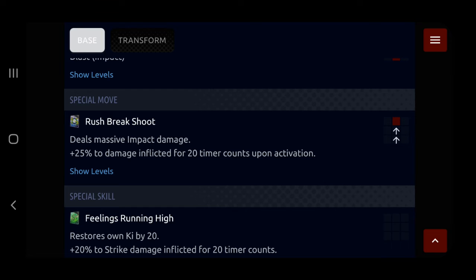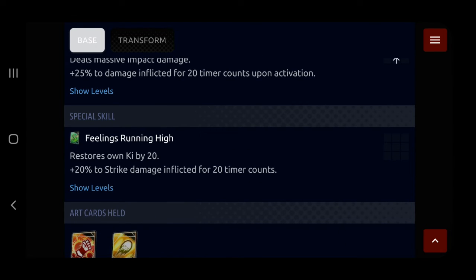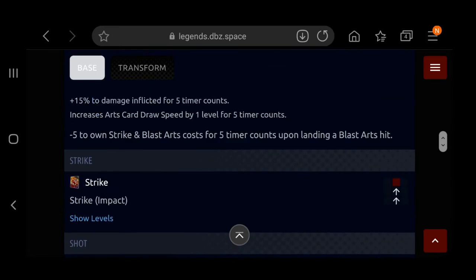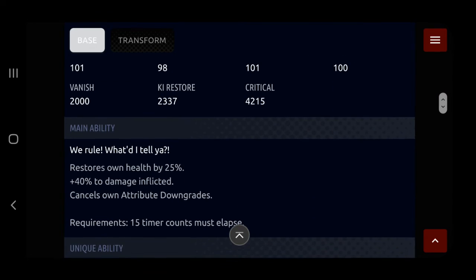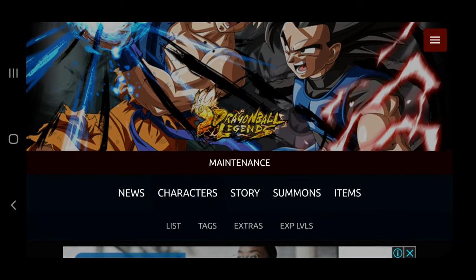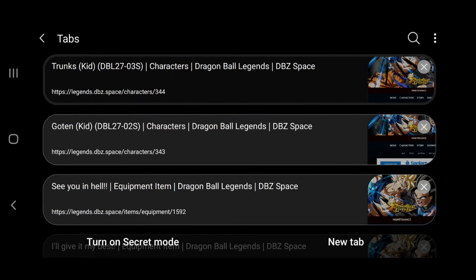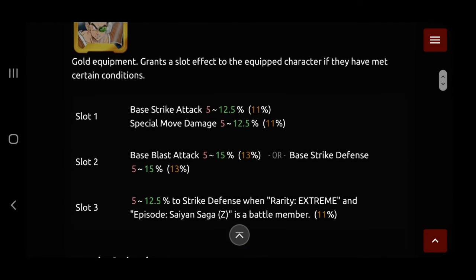Rush Break Shoot deals massive impact damage and 25% damage inflicted for 20 counts upon activation — that's a really good blue card. Feelings Running High restores zone ki by 20 and gives 20% strike damage inflicted for 20 counts. These guys are actually really stupidly good. Their damage is dumb, their support is dumb — especially Goten in my opinion. I'm more hyped for Goten even though I've got Zenkai Kid Goku, who is just ridiculous. But these guys seem like they're going to be rivaling it.